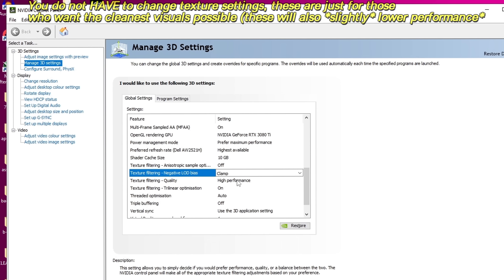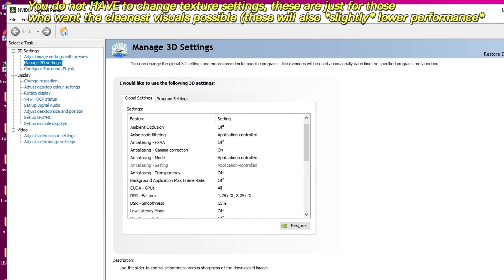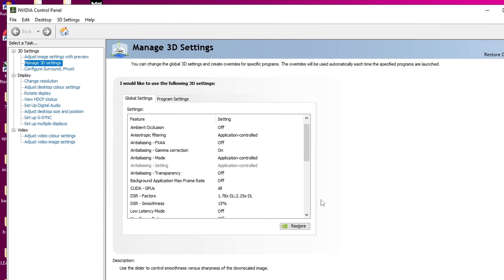Navigating over to texture filtering quality, we're going to be taking this off of high performance and setting this to quality. Navigate to the bottom right-hand side, then select apply. We can then exit out and practically boot into any game to test this out.